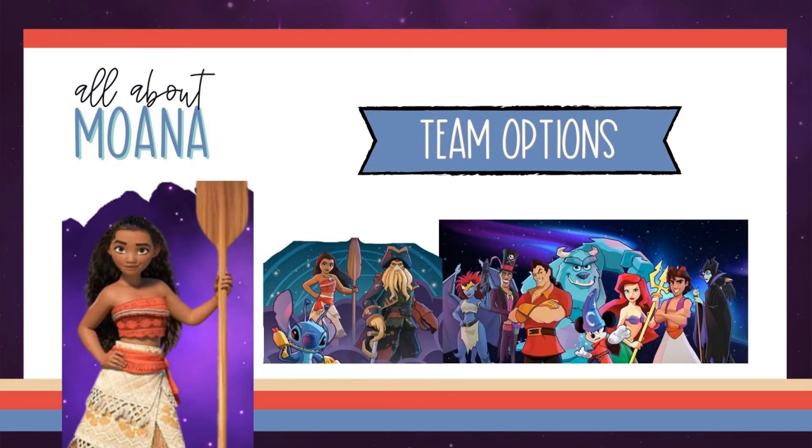Moana's hard to place from a team standpoint. The instinct is to put her with all oceanic characters, but there comes a cost with most of those. For example, Moana doesn't want to be cursed by Davey, and she shares gears with Ariel. Still, it can be helpful to bring someone along so that the opponent doesn't counter-pick you with all water characters. If you're looking for characters to pair her with, here are a few options.